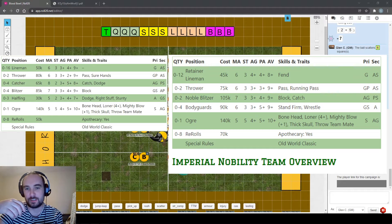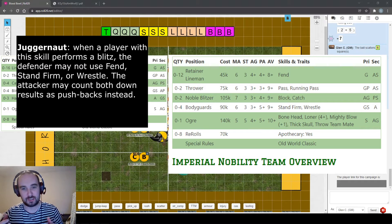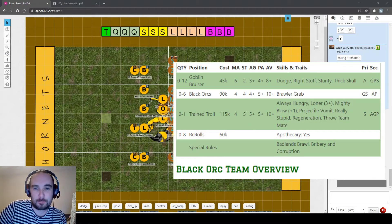Juggernaut is a strength skill that only works on a blitz, so you'll face it at most once per turn. It doesn't allow the defender to use fend, stand firm, or even wrestle, and the blitzing player can treat a both-down result as a pushback if they choose. It also pairs nicely with frenzy since fend can shut down frenzy, but there aren't many players with juggernaut - just one on the Khorne team starts with it.